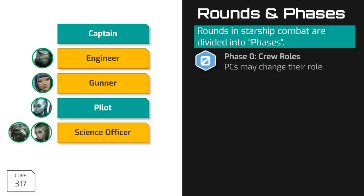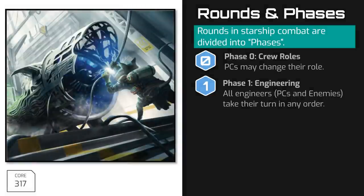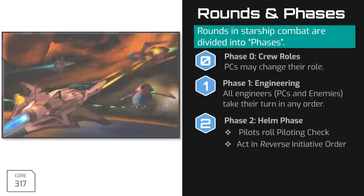After all the players have announced their role on the first round, or their wish to change roles on rounds after the first, play moves into Phase 1: the engineering phase. During the engineering phase, all engineers in combat take their turn to manage their ship's performance. This all happens simultaneously and can be declared in any order wished. Once the engineers on all of the ships in combat, both allies and enemies, have performed their actions, we then move to Phase 2: the helm phase.